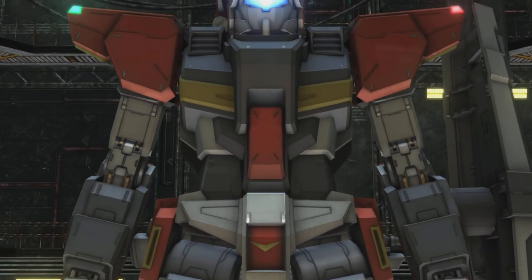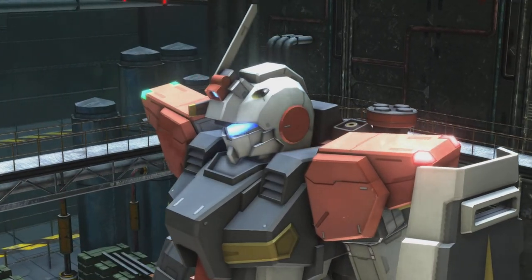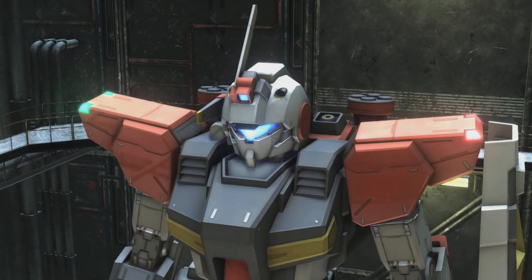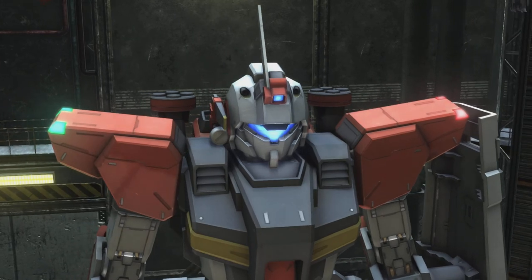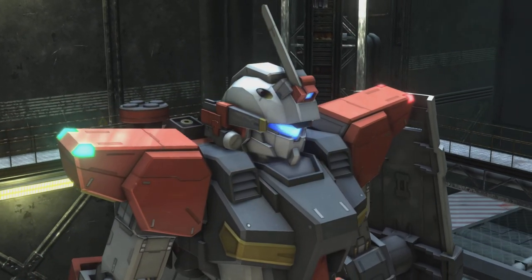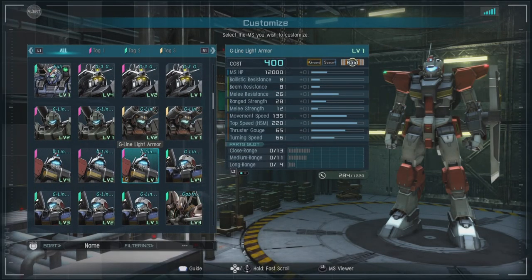Hello and welcome to a very special Gundam Battle Operation 2 featuring the G-Line Light Armor. One of the G-Line units made from the second series of the RX-78, this unit focuses on a minimum of armor and the maximum of agility and speed. In-game, it does this fairly well.